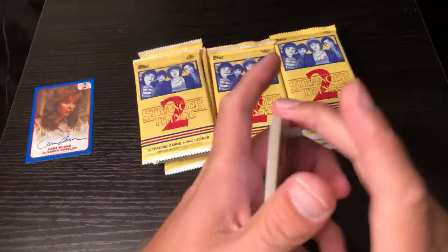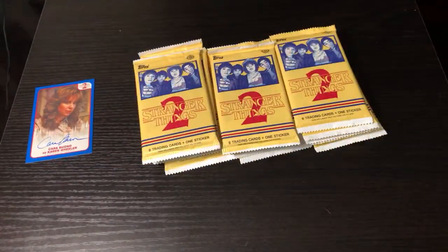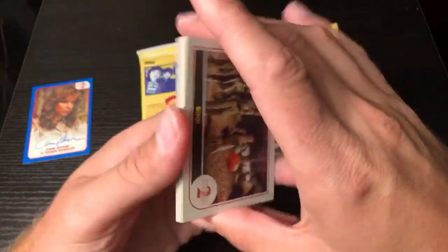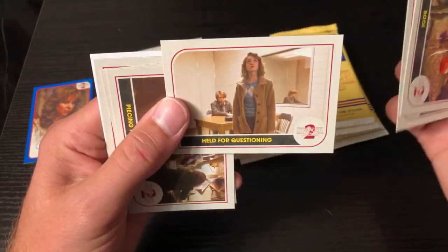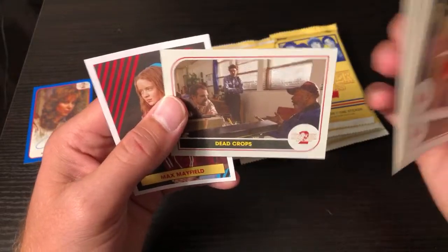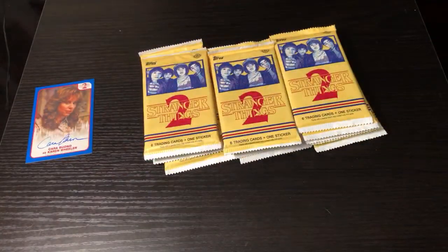More of the guys trick-or-treating and some more repeats. Karen Wheeler - not Karen Wheeler, Nancy - piecing it together. Shock and fear from Will Byers, dead crops. And there's Max - first time we're seeing a card from Max Mayfield. I'm sure there are more of these, but I don't know if they made season one trading cards - I haven't seen them.